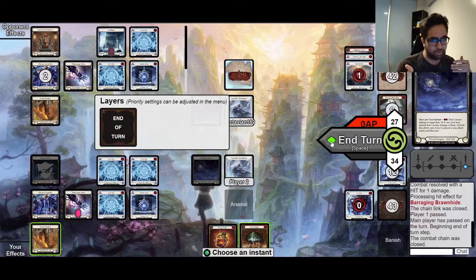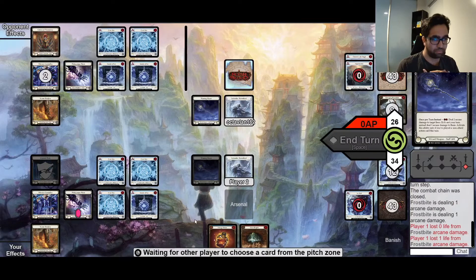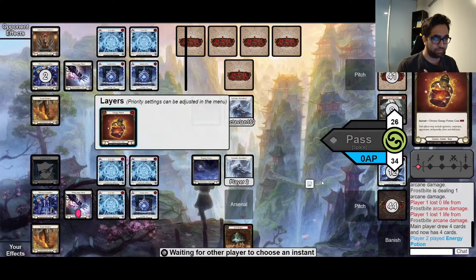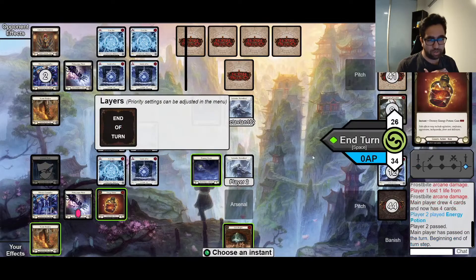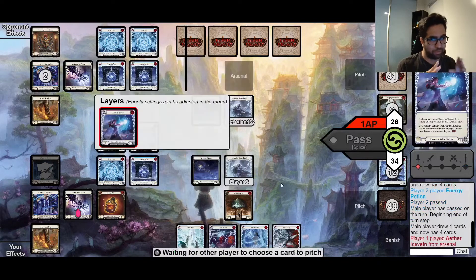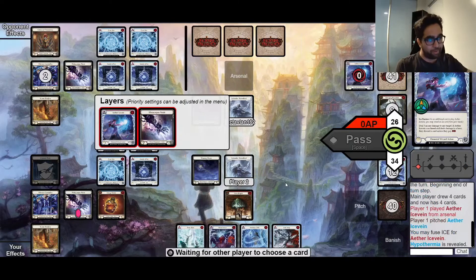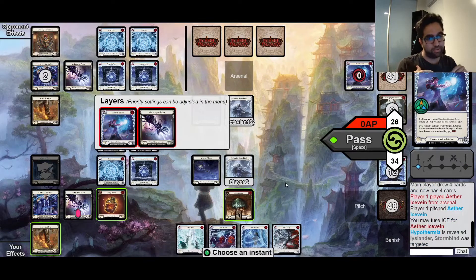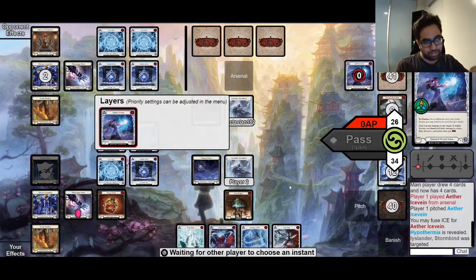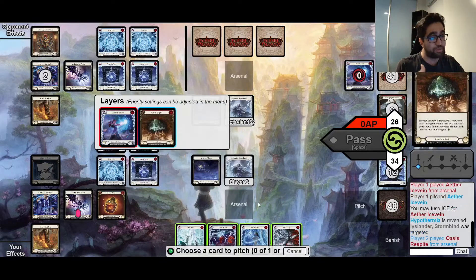I get to arsenal Oasis Respite to insulate me if they try and swing tempo with a red Ice Fane. We just play Energy Potion, so we're catching up to our opponent's board state. You can count an Energy Potion as equivalent to an Amulet of Ice because they counteract each other - if they pop Amulet of Ice, I can pop Energy Potion and pay for it and counteract it. I have an E-pot and an Amulet of Ice; they have two Amulets of Ice, so that cancels out.